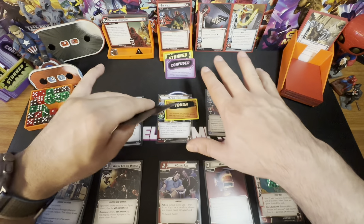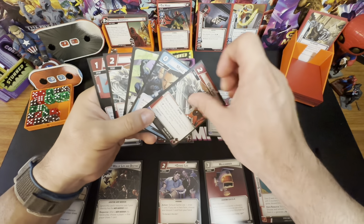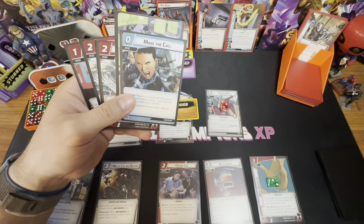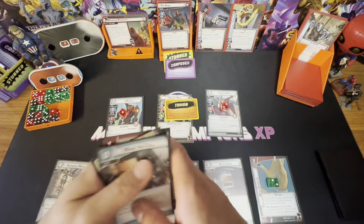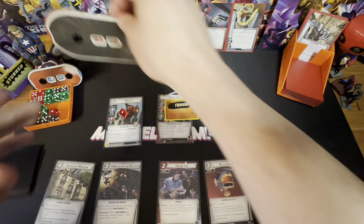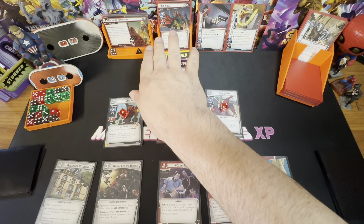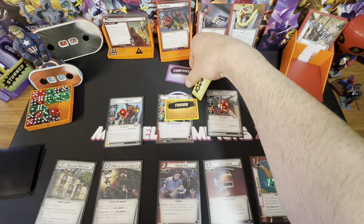Drawing up to five. We got two Web Shots back. We have Make the Call — we could bring in Gwen from the discard pile, but that'll be on our turn. The Hood gets health back — he's at 18 now. This scheme is going to go to four. He's not attacking because he's stunned, so that attachment doesn't trigger. Here comes our encounter card.